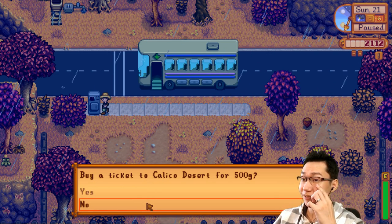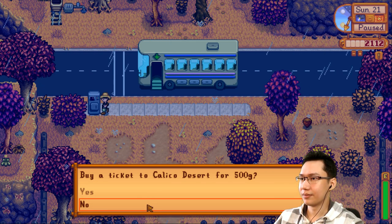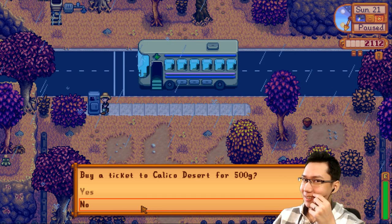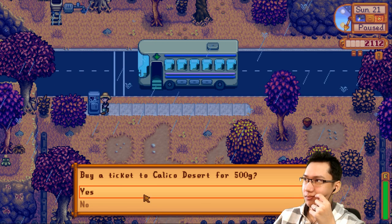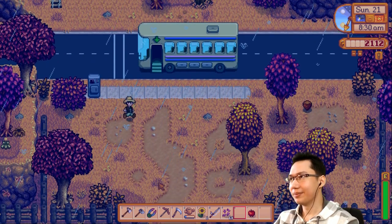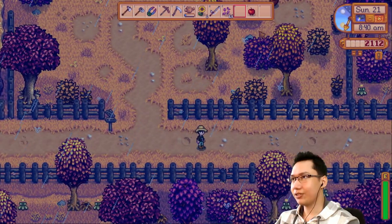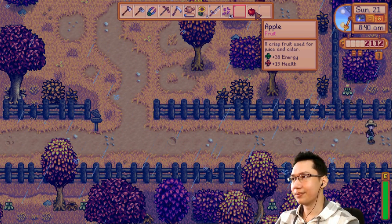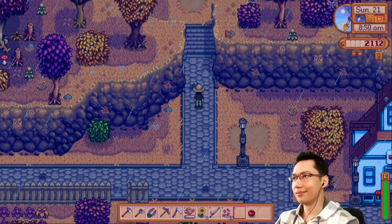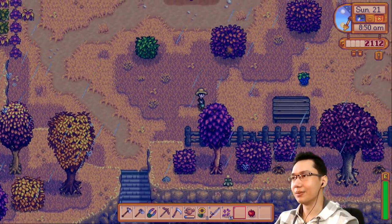Buy ticket to Calico Desert for 500 — that's pretty expensive. Should we go? We should check it out. Let's go to the Calico Desert. 'Please return when a bus driver is present.' That's at nine o'clock. Let's drop this apple at the community center — I specifically planted an apple tree last season for this purpose.